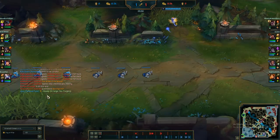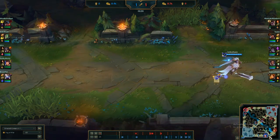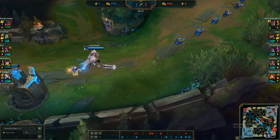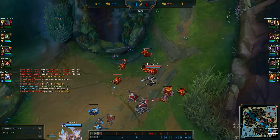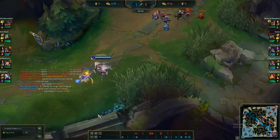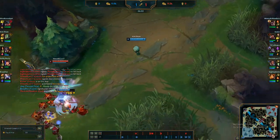Another thing me and Liam like to do is Liam likes to take Smite. You would think Smite wouldn't be that good on support, but me and him are constantly making plays — we're either invading the enemy blue buff, or if we're on the other side, their red buff.